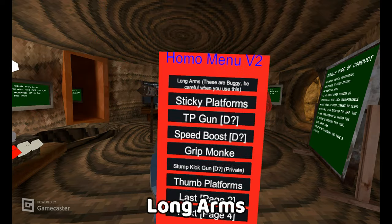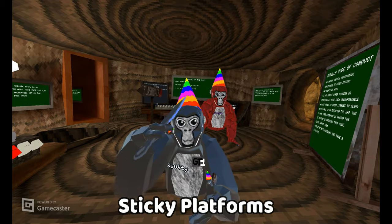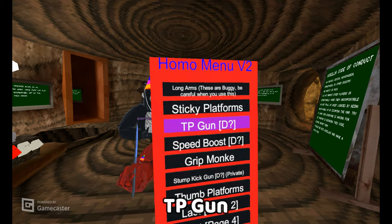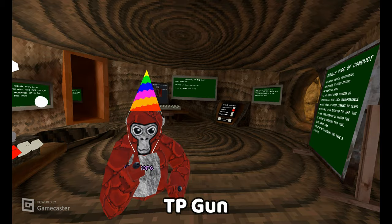Long arms — I do not use these. They just make you have long arms, but I use the SteamVR long arms. Sticky platforms — these are just sticky, RGB. TP gun — this is literally just like you can TP onto someone, you see.